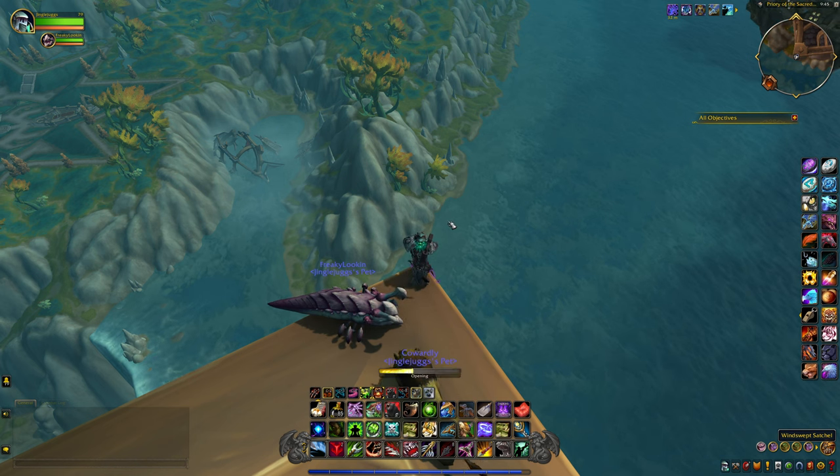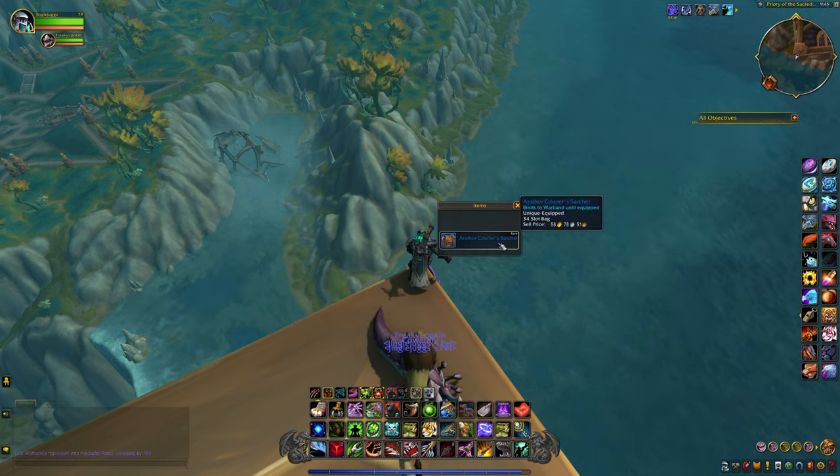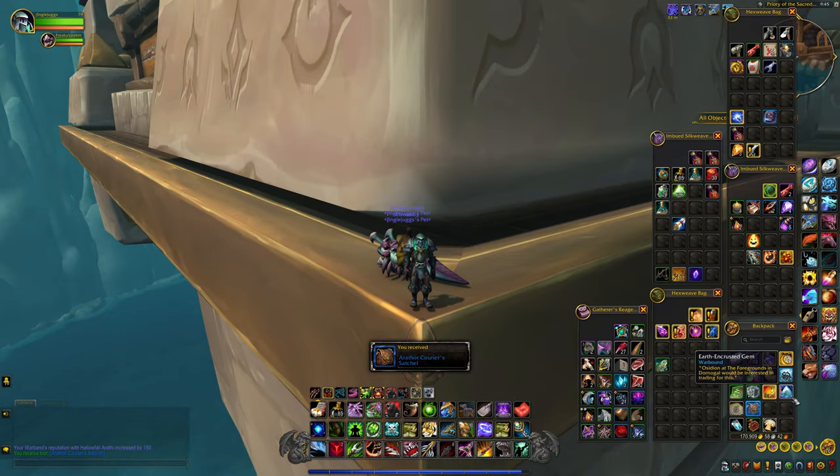Be careful not to fall off. And there you go — you'll get some more reputation, and you'll also get this Currier Satchel, which is another free 34-slot bag.